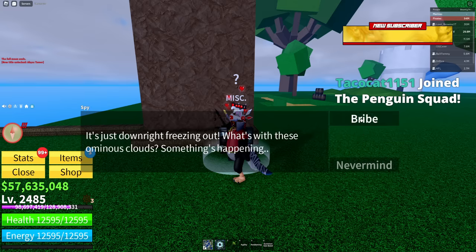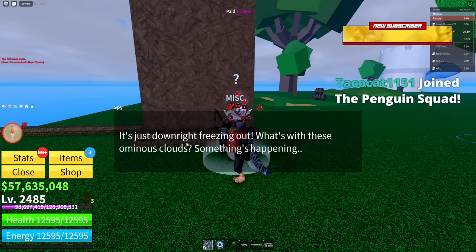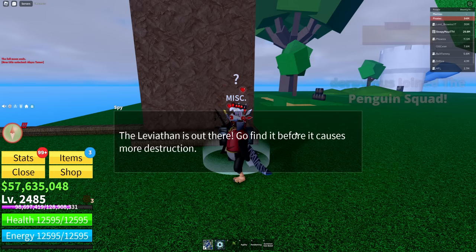We're already 4,500 fragments deep. Buy another clue — he says it's downright freezing outside, something's happening with these anomalous costs. Buy it one last time and he'll say 'The leviathan is out there, go find it before it causes more destruction.' That's step one for spawning the leviathan.